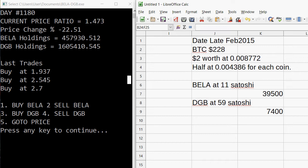That was a gain of about twelve to thirteen times. And DGB started at seventy-four hundred and got that number up to one million six hundred and five thousand four hundred and ten.